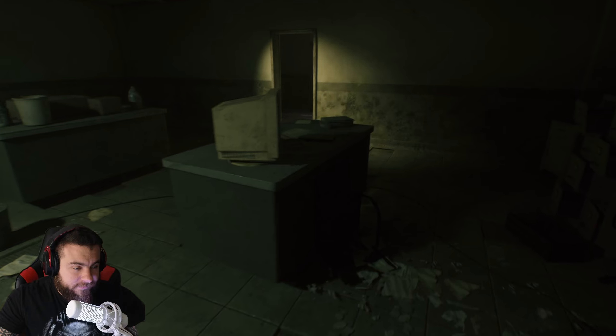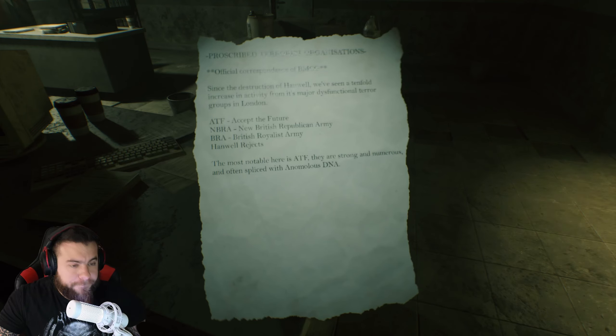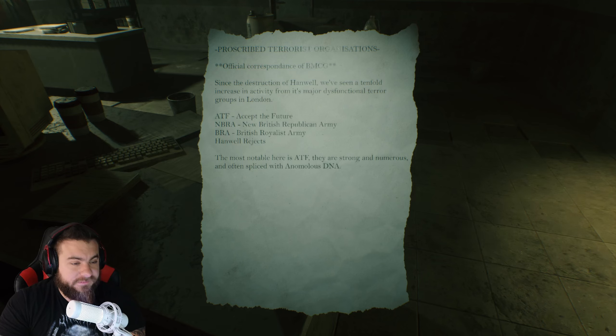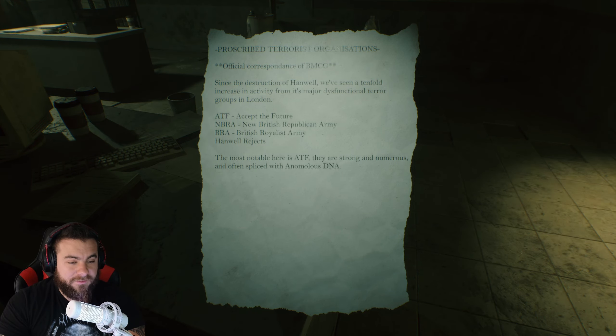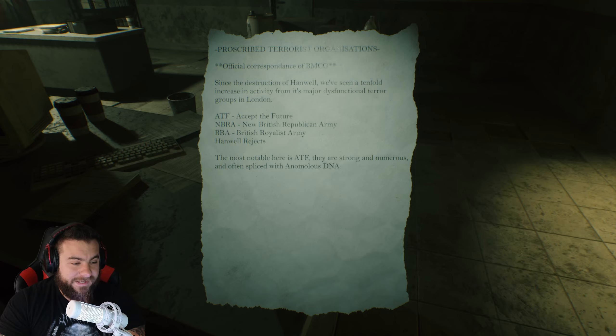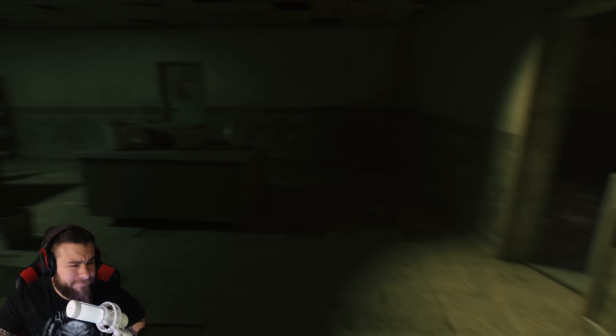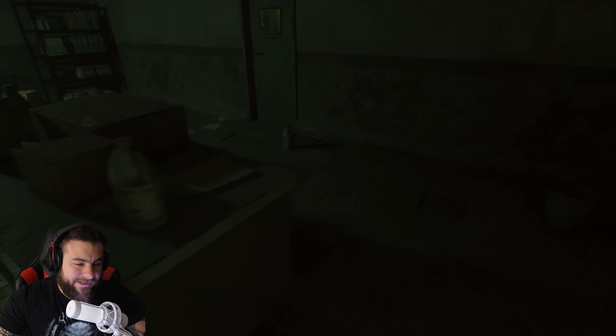The British flag - the Union Jack. Prescribed terrorist organizations. Official correspondence of BMCG. Since the destruction of Hanwell, we've seen a tenfold increase in activity from its major dysfunctional terror groups in London. ATF - Accept the Future. NBRA - New British Republican Army. BRA - British Royalist Army. Hanwell Rejects. The most notable here is the ATF. They are strong and numerous and often spliced with anomalous DNA. That's very Bioshock. I like that.